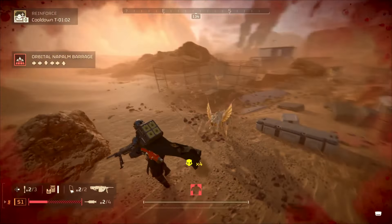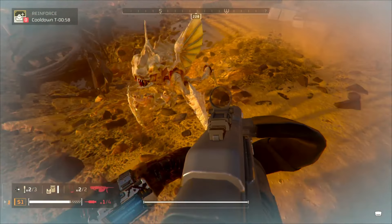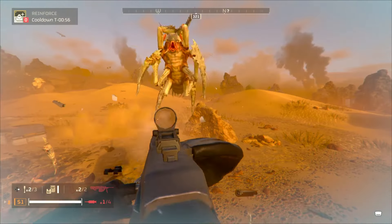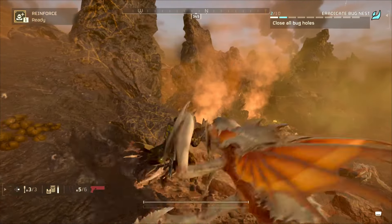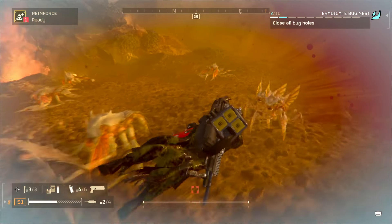Tip number four: stims and survival. Are you under the influence of stims? If you are, then you're nearly invulnerable — you're able to withstand a charger's onslaught or even heavy gunfire. But this does exclude insta-kill scenarios.